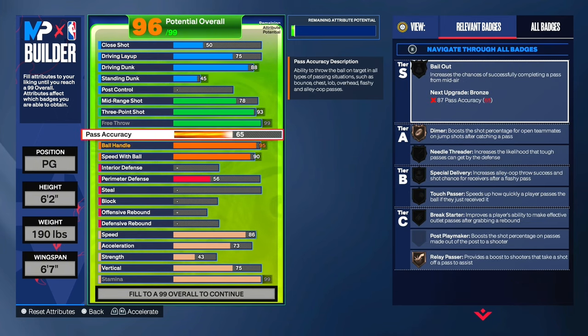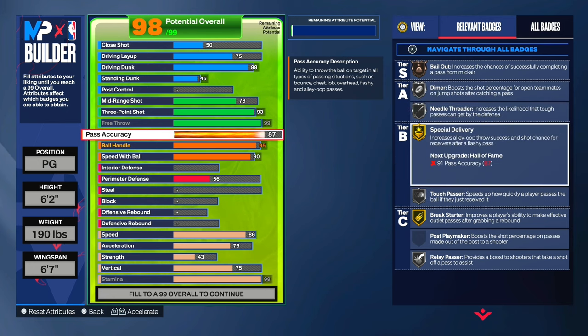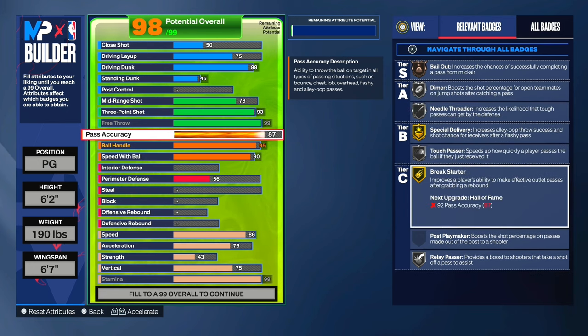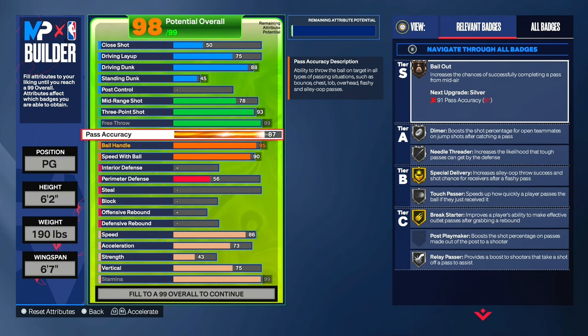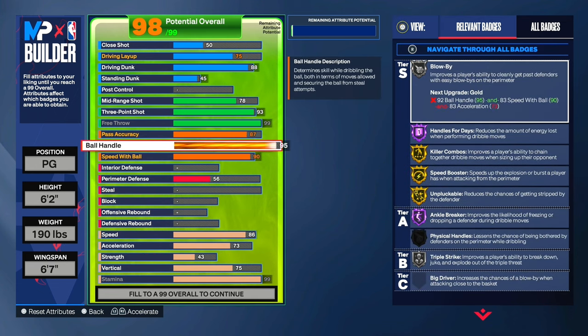For the pass accuracy: passing in comp scenarios is very, very important. All it takes is a split second for a shot to be open or contested. So you need a high pass accuracy on stage, in Pro-Am, 5v5, all that. We're gonna move this up to 87. That way you get bronze Bailout, silver Dimer, silver Needle Threader, gold Special Delivery, silver Touch Passer, gold Break Starter, and silver Relay Passer. Not only do you get Bailout, but you get very solid pass animations with the 87 — very good pass packages. You have very good passing on this build. The playmaking overall is insane — you're gonna be able to dribble and pass.